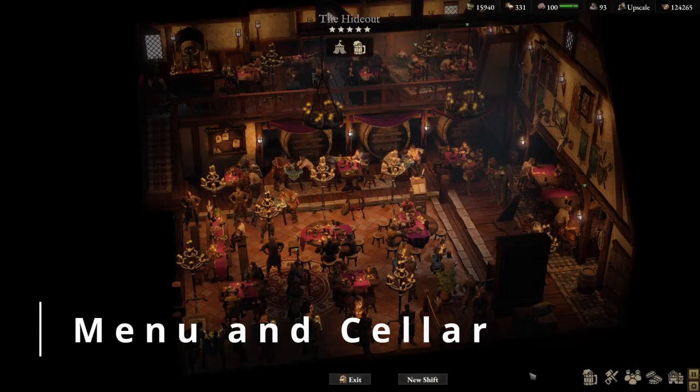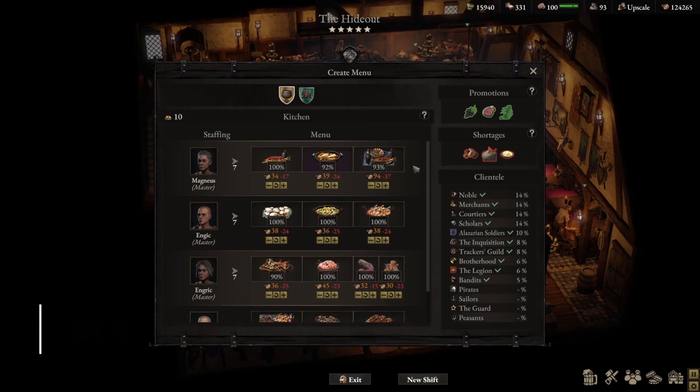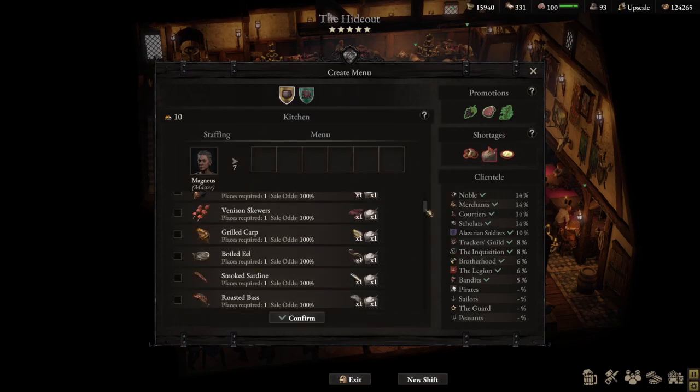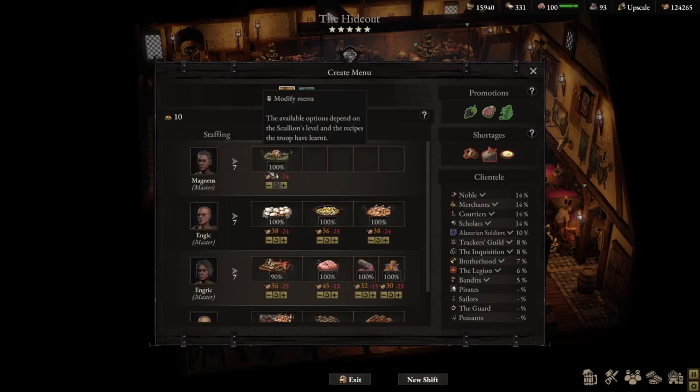The next tip is around the menu and the cellar. I realized relatively late that you don't just have to adjust prices down — you can also adjust upward. If I add Cabbage Perch at the default 34, I can increase to 35 and sale odds are still 100%. What I normally do is increase the price until it starts dropping, then decrease it slightly, running a healthy profit rather than accepting the default price.